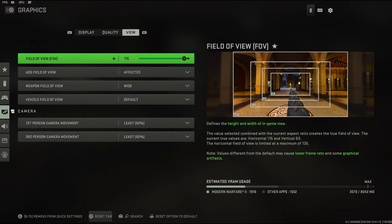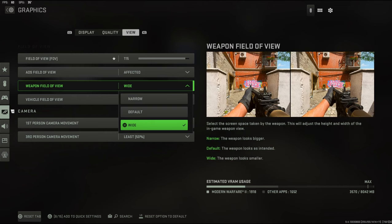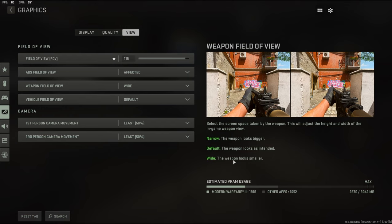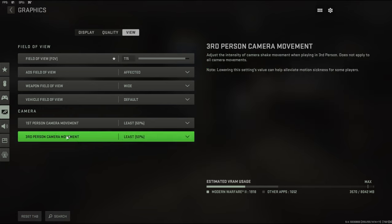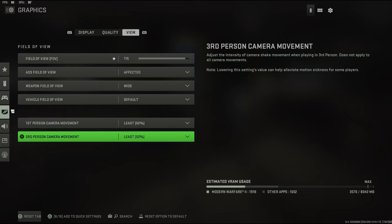My field of view is on 115 — I heard that at 120 you lose aim assist. My ADS field of view is set to affected. For weapon field of view, I have it on wide because your weapon looks smaller, which I think is best. For first-person camera movement, you want that on 50 so your screen isn't shaking a lot. You can turn down third-person camera movement as well.